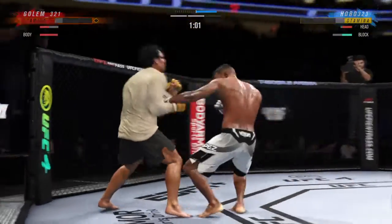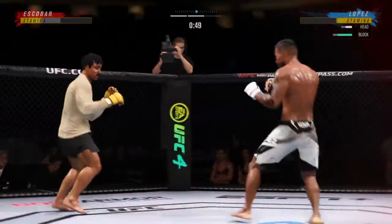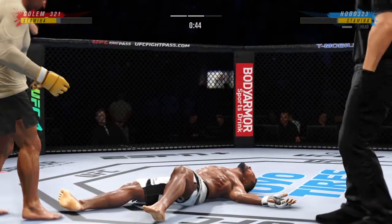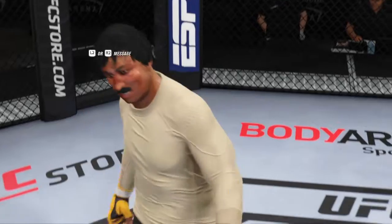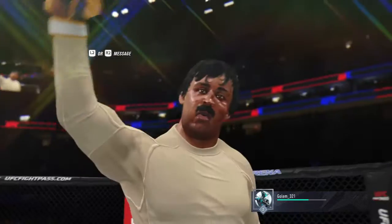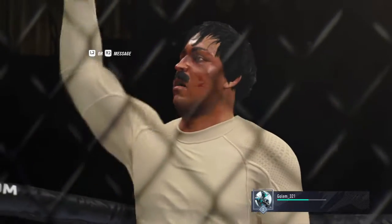Straight right — right there. His opponent's wobbling. He's hurt bad. This dude needs to wrestle, he has to get something. He's out! Wow! What a fight! Just an absolutely gorgeous shot to spell the end for his opponent. He gets the near-perfect land — I'm not even sure his opponent saw it coming. He saw that little crack of an opening and barged right through it to get the knockout.